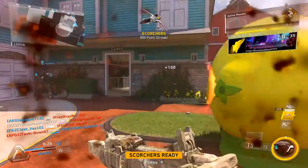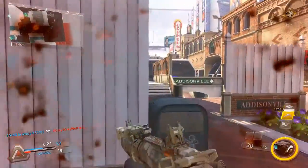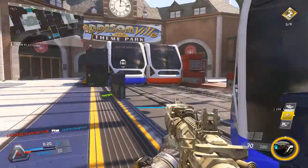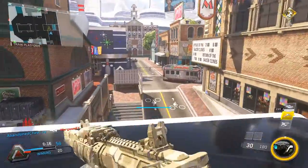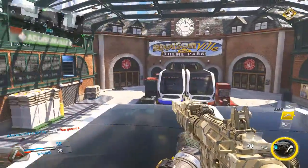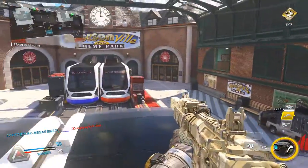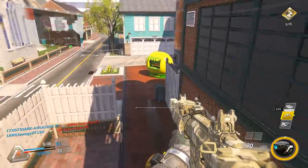When you're on a nuclear streak, call in your first set of assault streaks first. But when you earn your second set of streaks, only call in the Scorchers — don't call in the Warden yet. That gives you time to get the remaining kills for the nuclear and the de-atomizer strike. However, if you find yourself in a tight situation, do call in the Warden so it can help you out.